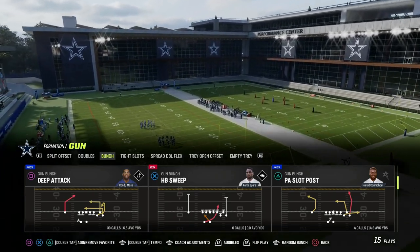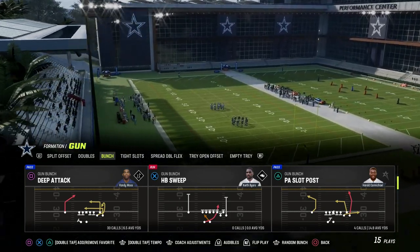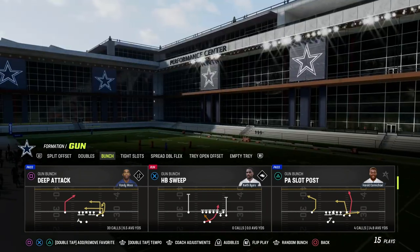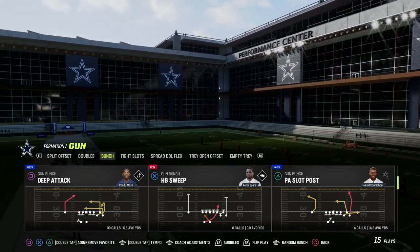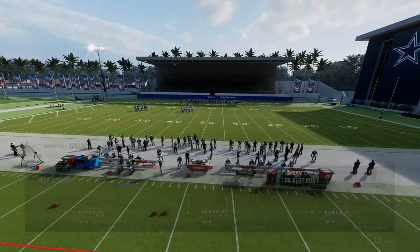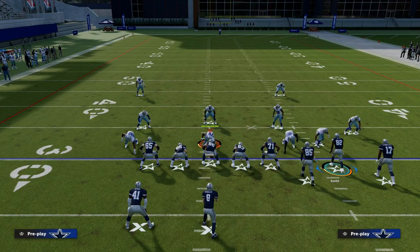This is truly my favorite play out of Gun Bunch because this post kind of resembles what we used to be able to do with the play Dig, HB Out, or Z-Spot back in some of the older Maddens. What we're going to do with this setup is create essentially a slant post concept from Bunch, utilizing our solo wide receiver as our post.